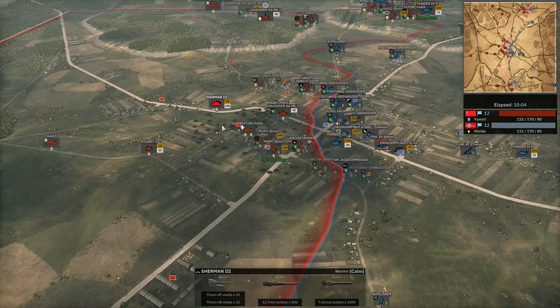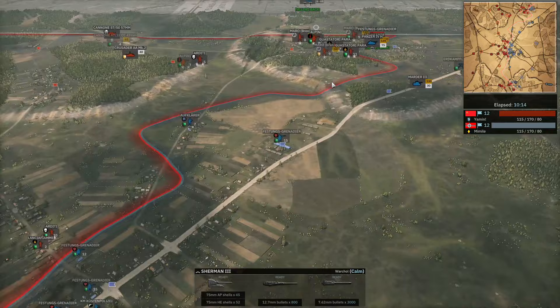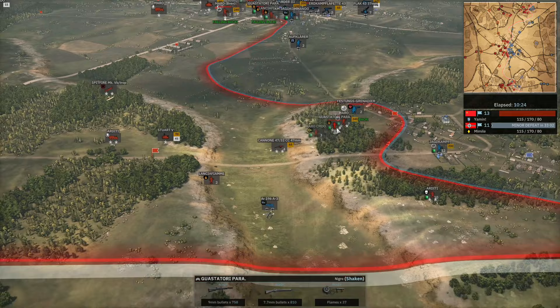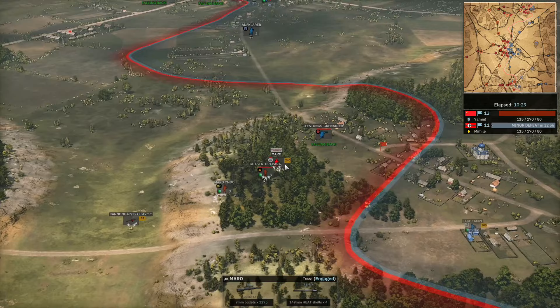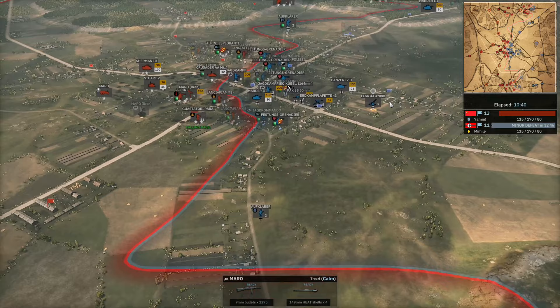The infantry are slowly getting pushed back up north. Still no prior — Mimil lost his infantry. His Panzer IV is still basically invincible, other than to the Marro Bren which has a Panzerfaust, but that's probably not getting close enough to use it anytime soon. Spitfire coming in on the bottom side. The AR came in for a strafing run onto the Guastatori, did pin them down, but the Spitfire is going to clean that up. The Marro finishes off the Stoßtruppen and the Festungs Grenadier, giving another flag to Yamin, pushing him to 13-11.